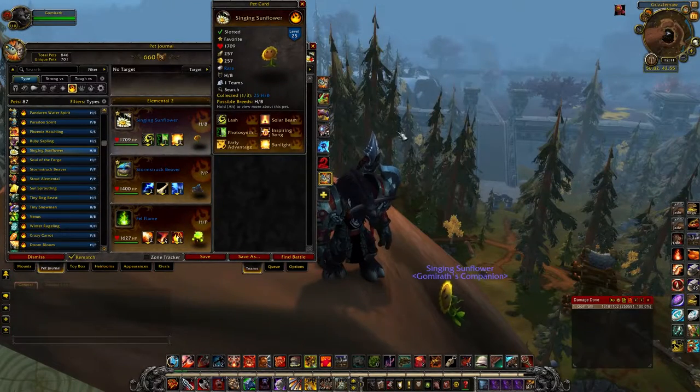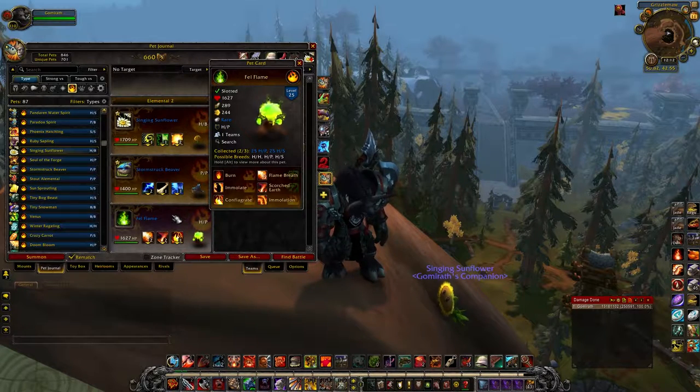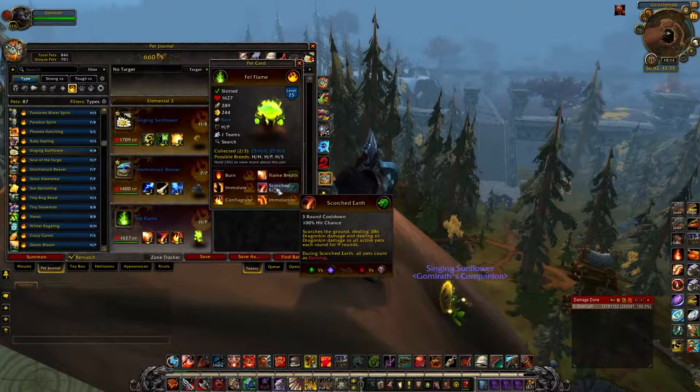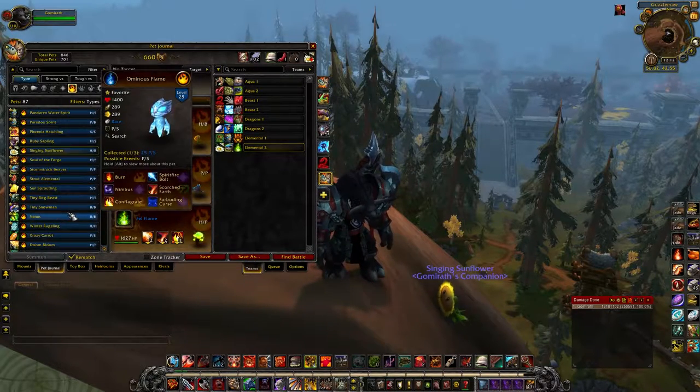The other pet to briefly mention is the Singing Sunflower — you get her out in Hillsbrad Foothills from playing Plants vs. Zombies, a WoW version of Plants vs. Zombies. It's really fun. I was out there when I was getting my Safari achievement and saw it on the map — I remembered hearing about it, went and did it, and it took about a half hour. Also, if you listen, you can hear the Singing Sunflower sometimes start singing, which is kind of cute and fun. The other pet I want to talk about, which is a wild-caught pet, is the Felflame. He has a really hard-hitting Conflagrate combined with either Flame Breath which is a DOT, Immolate which is a DOT, or Scorched Earth, and then they're burning all the time. Just really great. Collect every single Elemental pet and use it because they're so awesome and so fun.